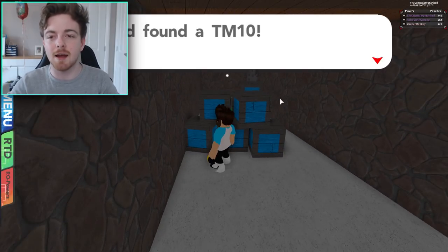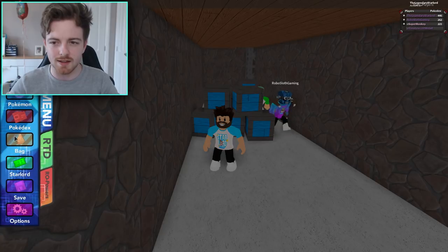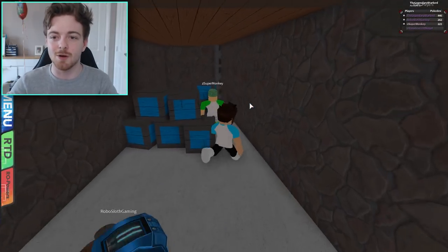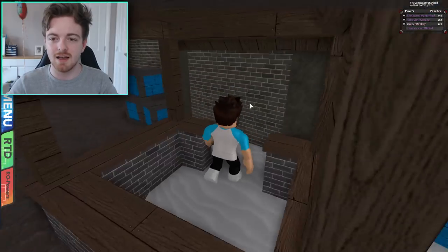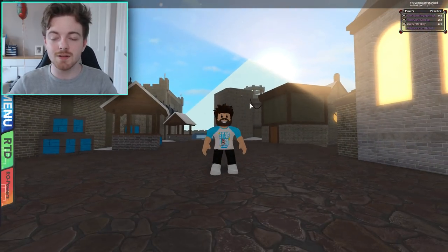Behind these crates is actually a new TM. It's so hidden away and this is TM10. Let's check exactly what that TM is — we go to bag, we go to TMs, and yeah, this one is Hidden Power. How apt that it is hidden away like that. So we're gonna climb back out and get ready to go to the next area. Pretty awesome, right?